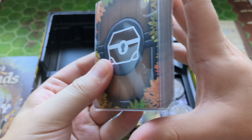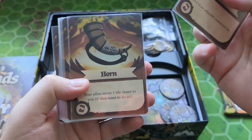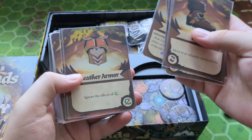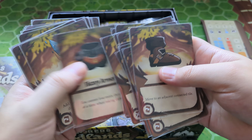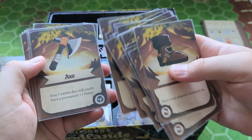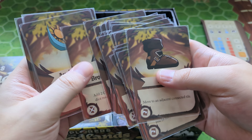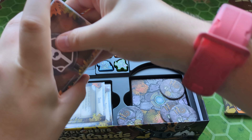Then we have some more cards. This pile looks like some sort of treasure — we have boots, horn, antidote, torch, leather armor. Lots of different things to power up your character. One says your combat dice roll results have a permanent plus one bonus. So that is some sort of treasure.